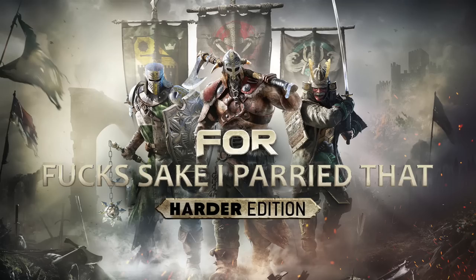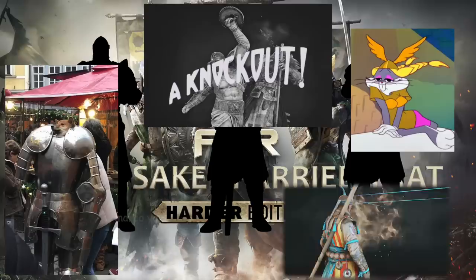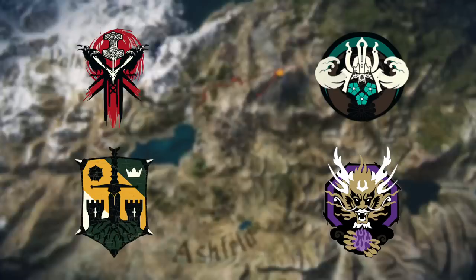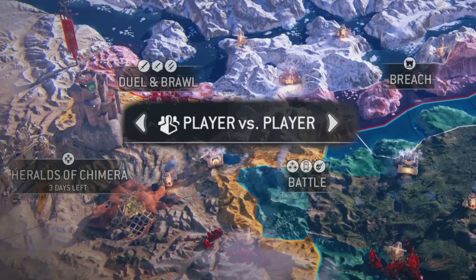For Honor is a third-person fighting game set in a fantasy world featuring stylized interpretations of history's finest warriors as they engage in brutal melee combat, argue about made-up rules, play dress up, commit atrocious war crimes, and vigorously air hump. You play as a hero from one of four factions — knights, vikings, samurai, and wulin — in one of several different game modes against fellow players or bots.